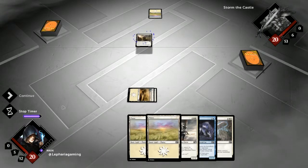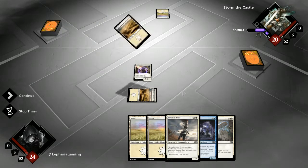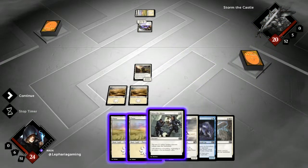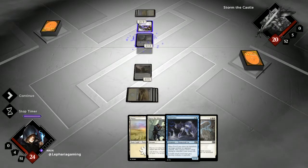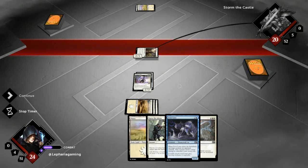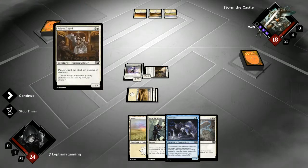Lone Missionary — gain some life up front. Next turn we could Banishing Priest whatever he plays now, which is a Veteran Armorsmith. Raise the Alarm is quite good because it gives us our chump blockers. We play that pre-combat to get rid of his blocker, go in for two. And then see what he does. If we don't draw an island next turn, we will just leave Raise the Alarm up in case he does something.